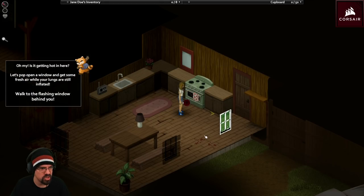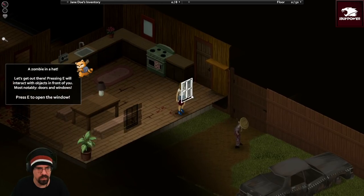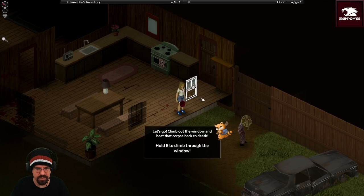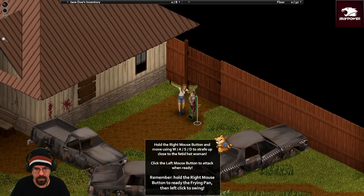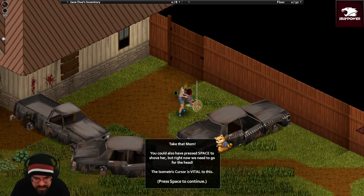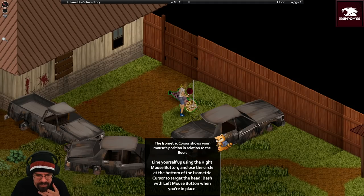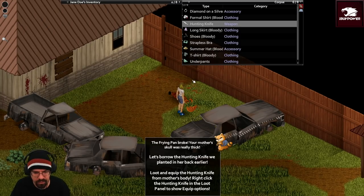Is it getting hot in here? Let's pop open a window and get some fresh air while your lungs are still inflated. E will interact with objects in front of me. Climb out the window and beat that corpse back to death. Take that, mom - you can also press space to shove her, but right now we need to go for the head. The isometric cursor is vital for this - it shows your mouse position in relation to the floor. Line yourself up, use the right mouse, use the circle at the bottom to target the head. The frying pan broke - your mother's skull was really thick.